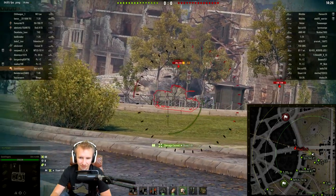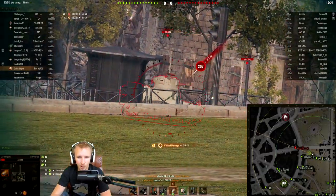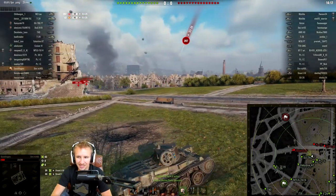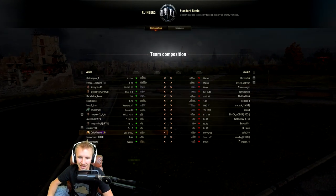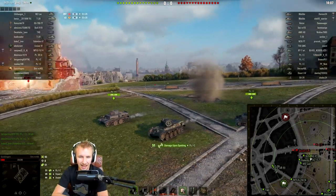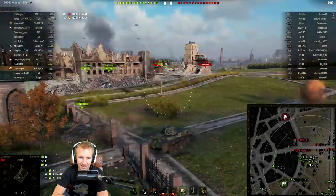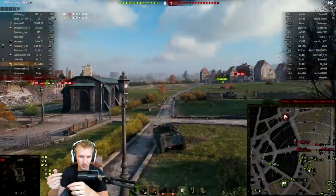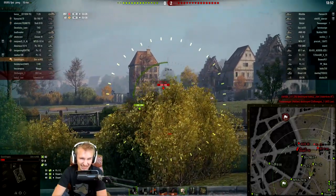It looks like something has gone wrong for this Panzer 1C, which has flipped. I actually don't shoot it and instead shoot the Stuart, but next level — the Stuart actually manages to save the Panzer 1C! A shout out to DamnHigh on the enemy team for literally stopping in the line of fire while I was shooting at you and tipping that Panzer 1C back onto its tracks. Karma struck me though, as the enemy artillery hit me for 207 damage.